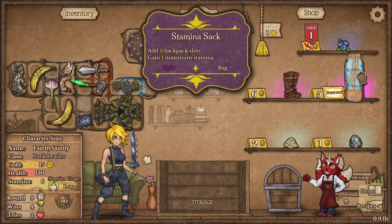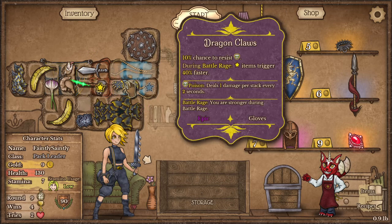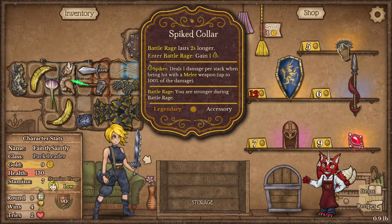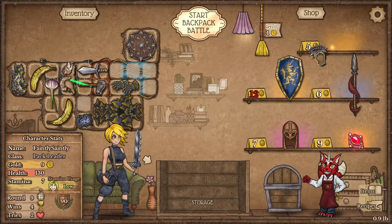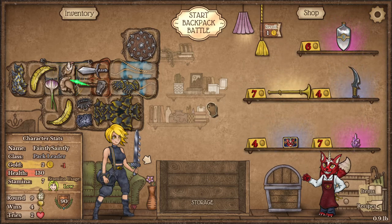Now I can upgrade the power puppy. I'll grab that just to have. The cap of resilience isn't upgradable — I thought it would be part of this set but apparently not. Blood amulet is here. Spiked collar: battle rage lasts two seconds longer and gain a spike. That seems quite good — longer battle rage is something I'm not upset about.